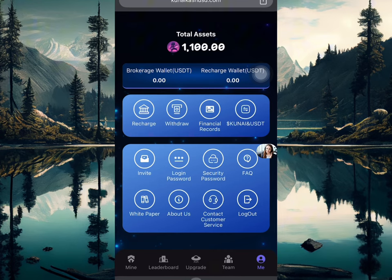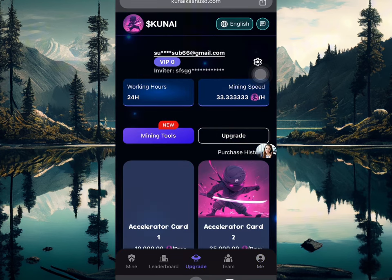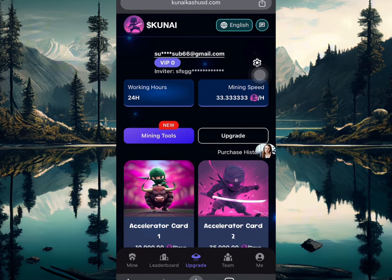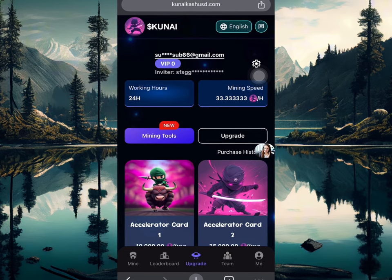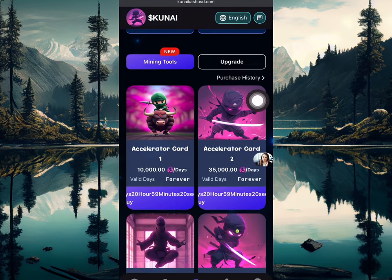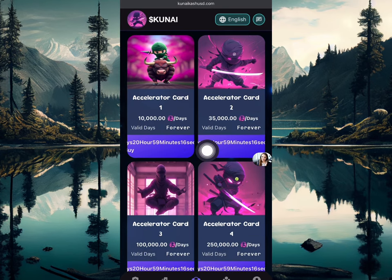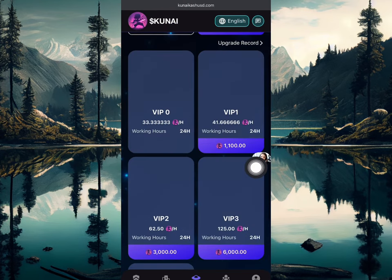In this video I'm going to show you how to increase your mining speed so you can mine more every day. If you look right now you're going to see this mining tool — the accelerator card — that's going to help you in making money. This is not the mining speed itself but an acceleration card. Once it's unlocked, the upgrade section is where you'll see your mining speed.